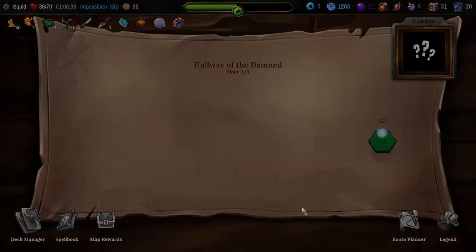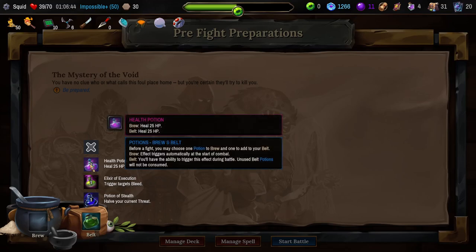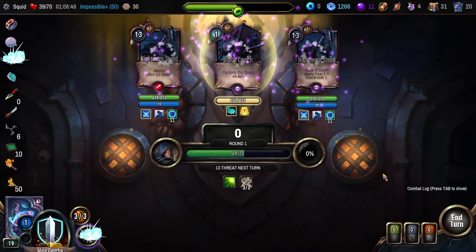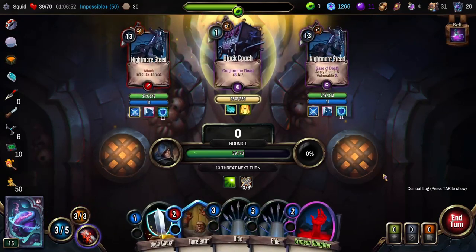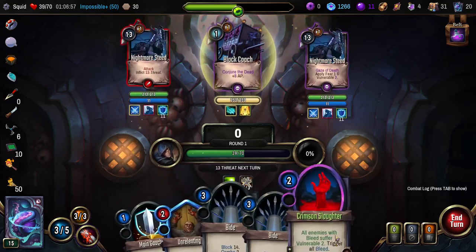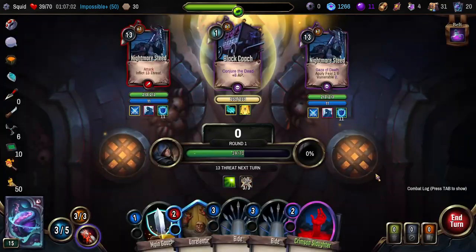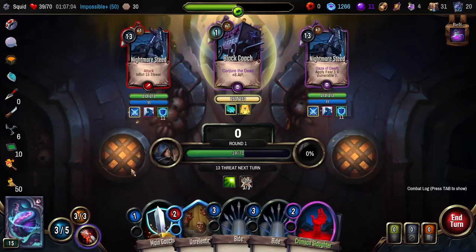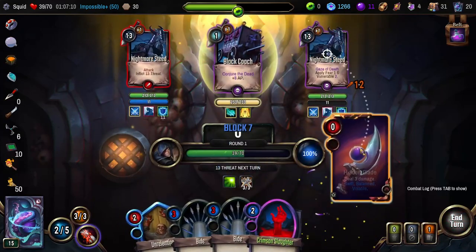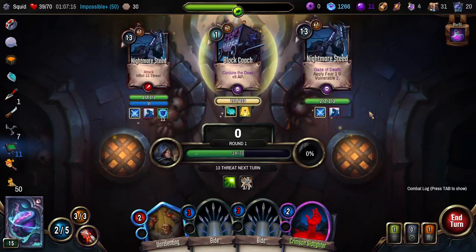Feels pretty good — I'm feeling confident. I think we're ready to take on this fight. Just in case I'll throw the health potion in here. Black Coach — we should be able to handle this, no problem. Not the best opening hand I've ever seen though — in fact this opening hand blows. This is terrible, there's nothing to do. This is the most proactive thing I can do — it's one point of damage to this guy. Simply incredible.